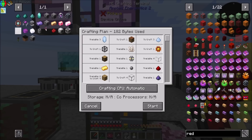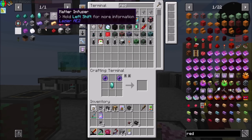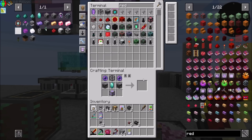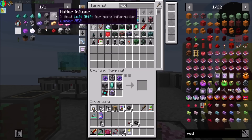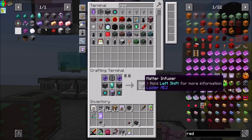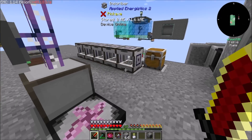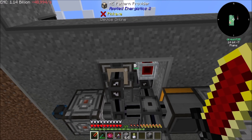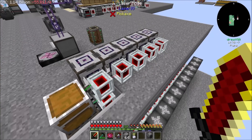The last thing we need for our matter infuser, besides all that, is going to be a matter condenser. See how slow my circuits are? This is what this is going to solve for me. Now, you're not using channels - that's right.